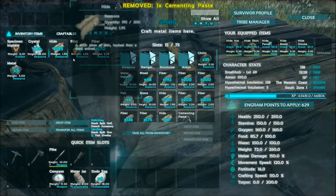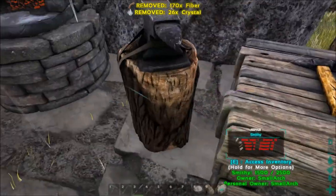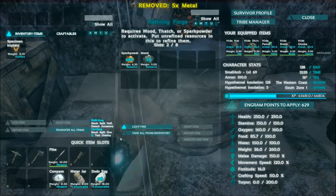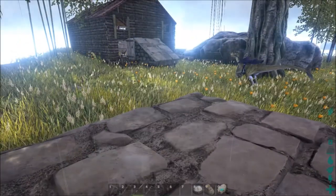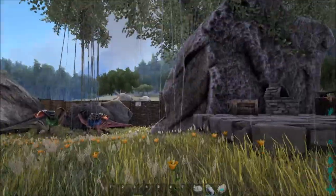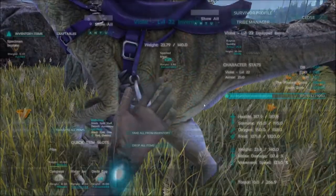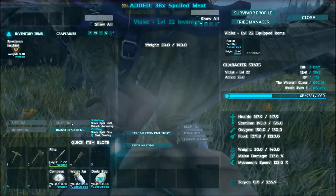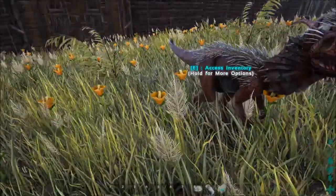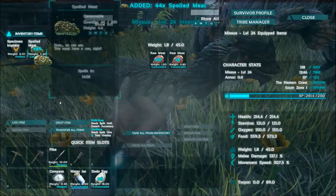Then we're going to put this stuff away — my hide, flint, and all the rest back in there, and my metal back in there. I'll fill up that water jar and I've got some food with me. But it has come to my attention — yeah, no meat left. And probably my Dylos are in a similar condition. They've got a little bit, but not a lot, to be honest.